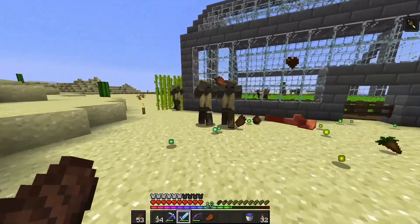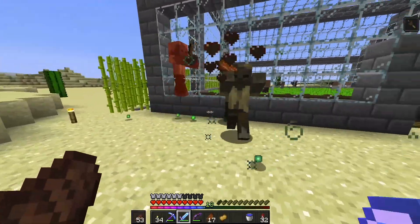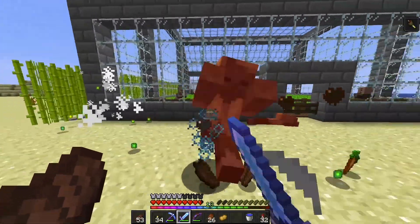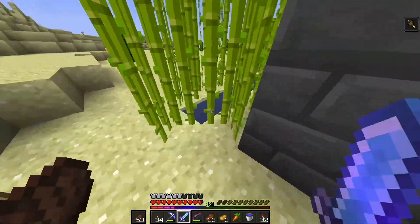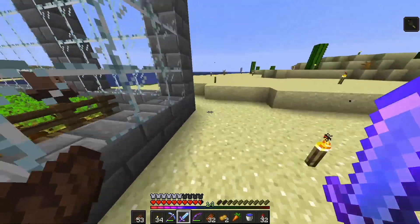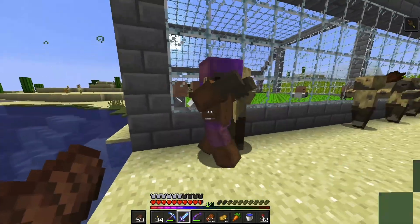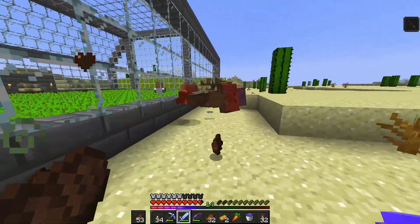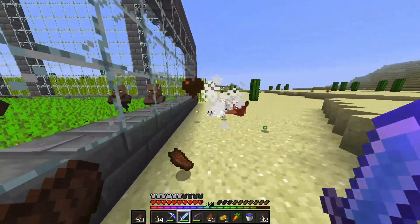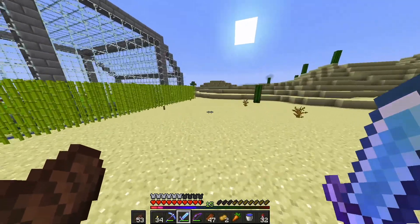I'm not too sure how I want to set up the farm yet. I want to push them to one spot, collect all their stuff there, and make them kill themselves. I need to take out what Migrator put there and make the land a little longer so they can walk over. I'll probably work with water streams to get them to a single spot.